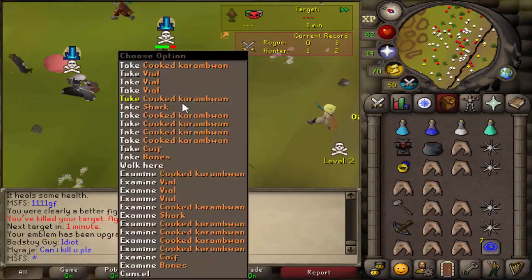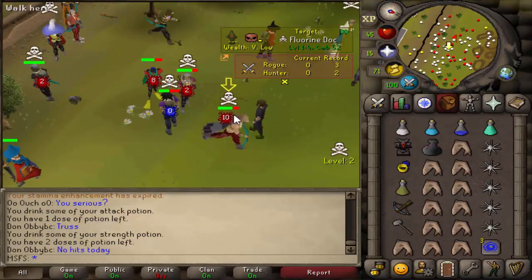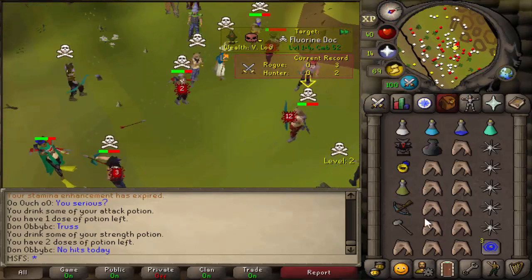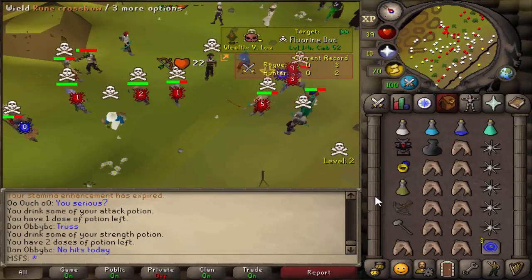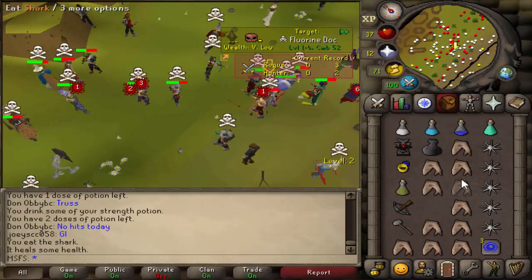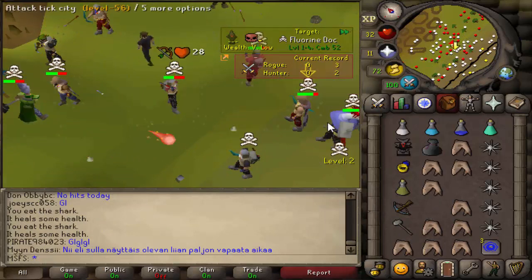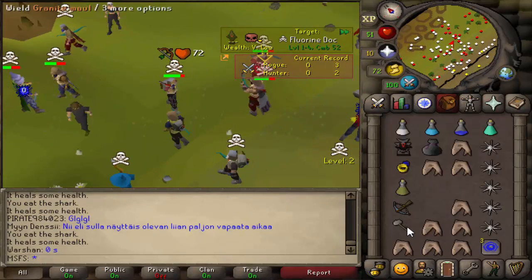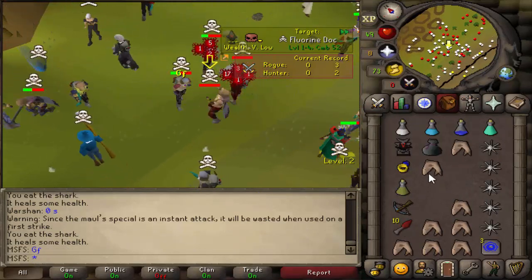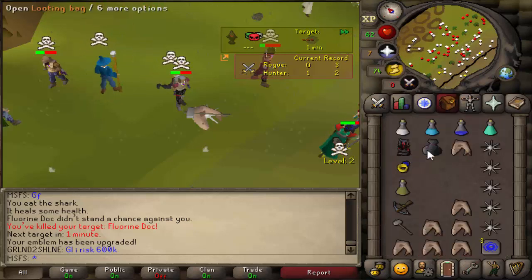Fight with this guy fluorine dock — this is my last one to get a tier 10. He's got red d'hide too, so hopefully I can get this done and not die. He seems to be running around quite a bit. I use my crossbow to make him think I'm a range-based account. He finally ate — let's just close this out. Godsword — dead, good fight! Those are some pretty big hits, I'm pretty proud of that.